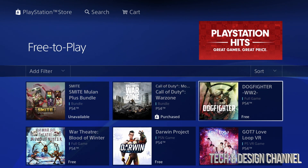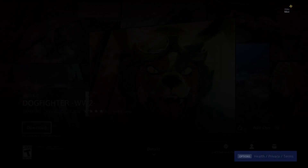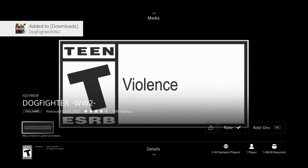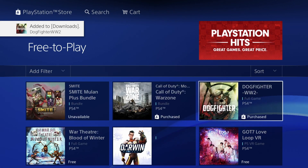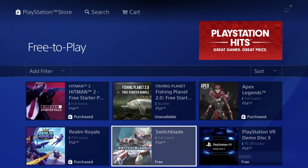I already made a video about the first two, so we're going to start off with the third game. This is the full game and it's free, so let's just click on it. From here you should see a download button — press X right there and it's going to start downloading. A lot of these games are pretty big; this one's 5.96 gigs so it will take a while.